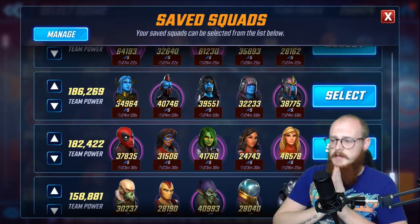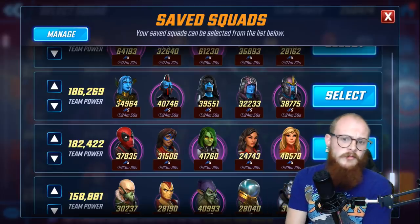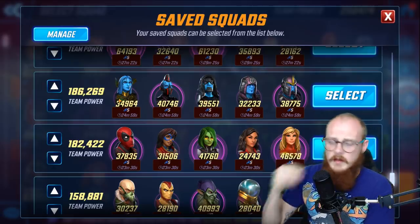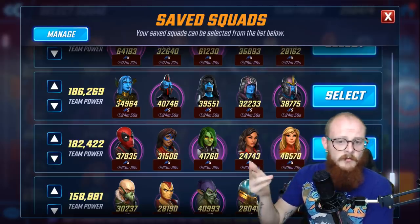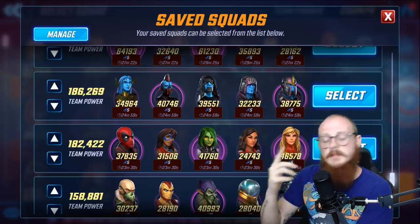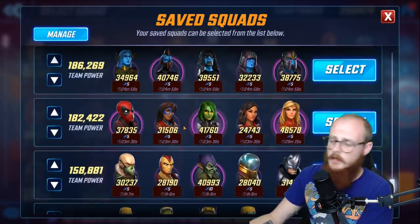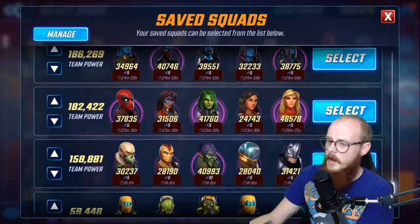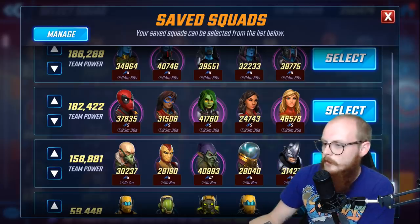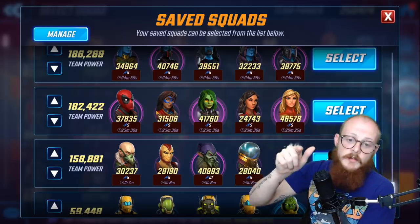If you wanted to do it differently — say you're facing a battle with a lot of buffs — you could put Ronan adjacent instead, calling him into assist to get an extra round of removing buffs. It just depends on the situation. I'll also note my Brawlers team is positioned incorrectly in this video — Ms. Marvel should be on the edge. I don't really use that team at high tiers of blitz so it doesn't matter much, but if your Brawler team is a good team, you need to set it up properly.